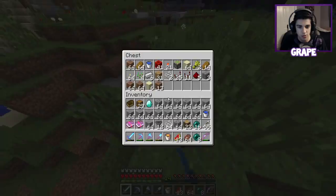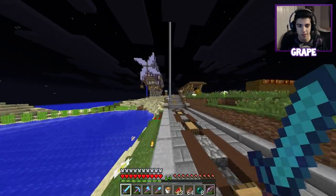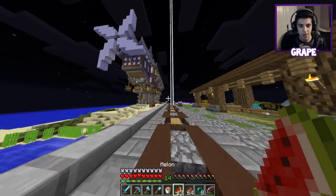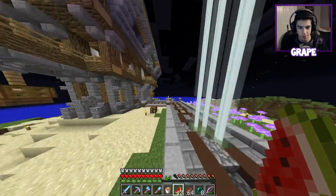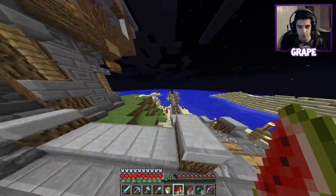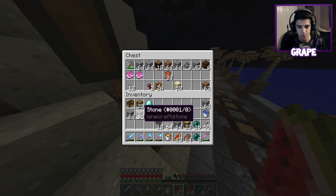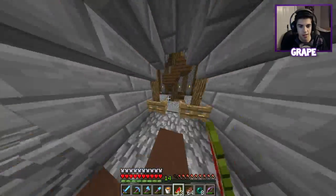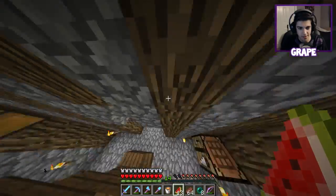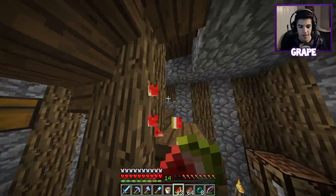I'm going to drop some stuff. I grabbed a bunch of stuff from my old mine because I was running low on stone and cobble, so I grabbed a whole bunch of that. I also grabbed those books I left down there. We'll put those books and this diamond in our ender chest.